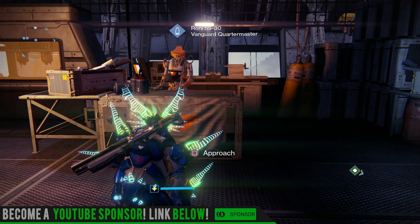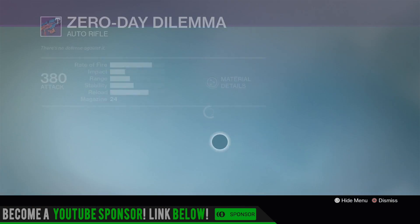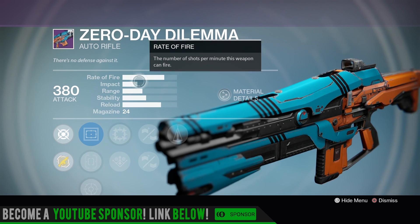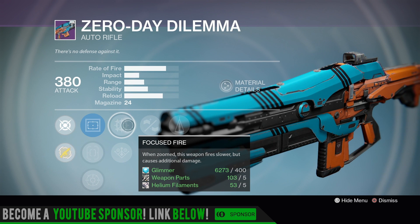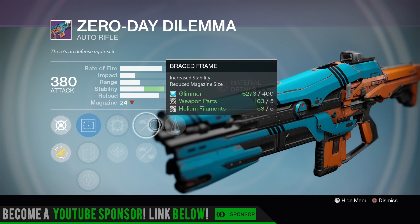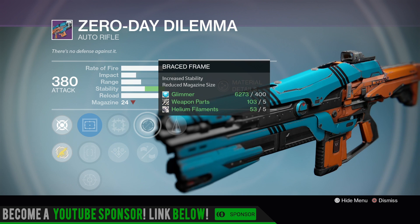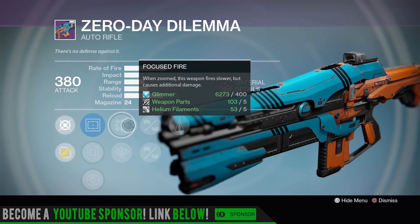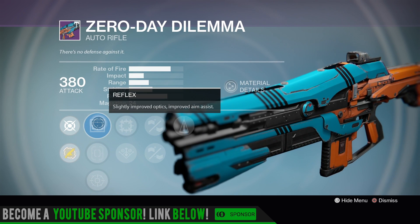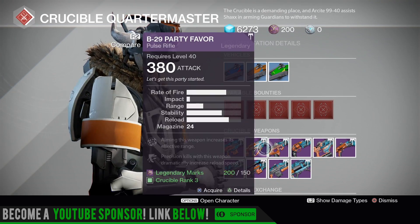New Monarchy as usual doesn't have anything good. Checking out the Crucible — Zero Day Dilemma auto rifle. This one has the same kind of rate of fire and impact as the Vanquisher or Abyss Defiant. Got Focus Fire — like a Suros Regime — or Danger Close. Go with Focus Fire, Brace Frame, and Counterbalance. Not a bad roll for PvP or PvE — more damage with Focus Fire, Brace Frame, Counterbalance means this thing won't move. Pendant magazine, Reflex, nice clean sight, Sure Shot, and OEG rifle scope.